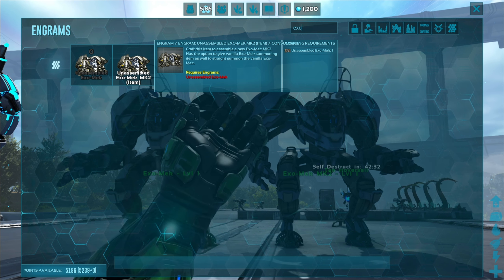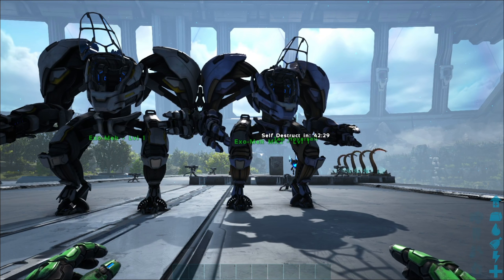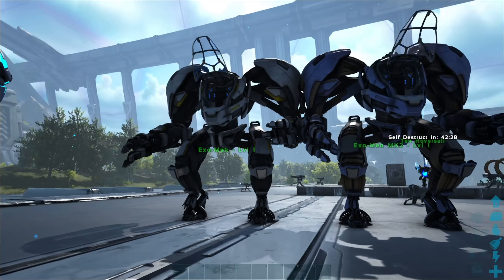What is up survivors, we are back with another mod review. Today we're going to be talking about the Exomech Mark II — this is a pretty sweet one, pretty fun with a whole lot of promise added to it. Let's get right into it. The Exomech Mark II is essentially a new exomech. It looks pretty much the same with a slight color difference. It can be made and unlocked at the same level as the normal exomech, and it places down on the ground the same way.